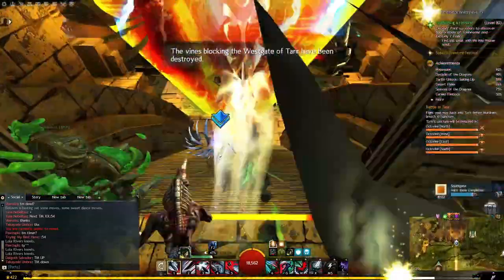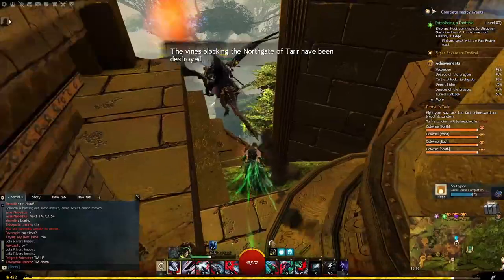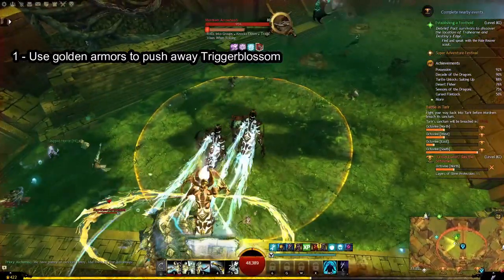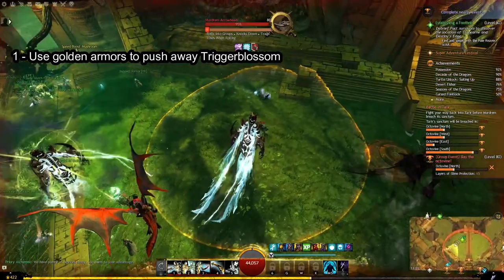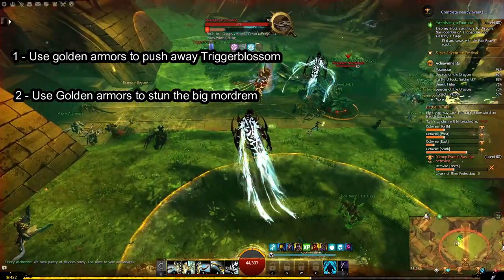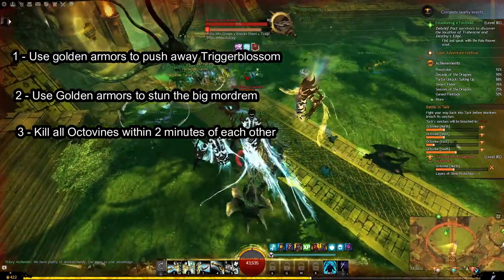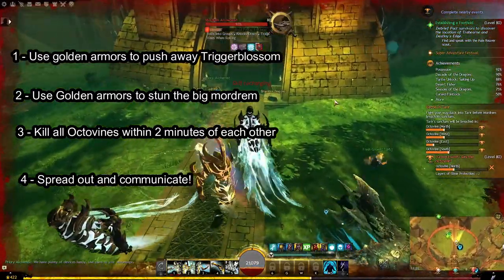Now onto the actual battle phase of the meta. Defeating the Mordrem and breaking into Tarir, you'll have to teleport, glide, or run down to the Octavines that are besieging the central chamber. The golden armors can be used to knock the instant-downing trigger blossoms away from the rest of the players — away, not into — and to CC the huge Mordrem that are wreaking havoc. The Octavines need to be killed within two minutes of each other, so if you see one of the other lanes lagging behind, consider going there and helping out.